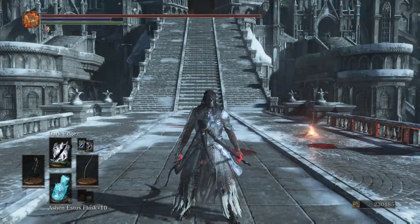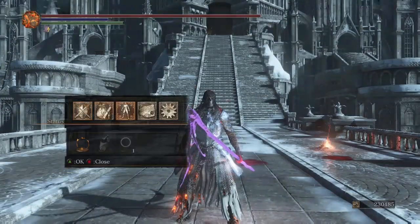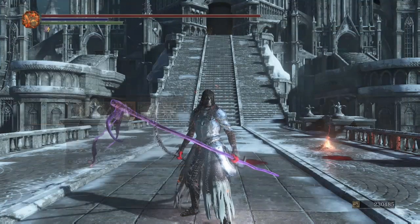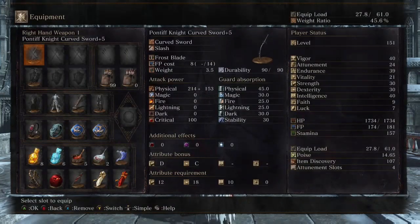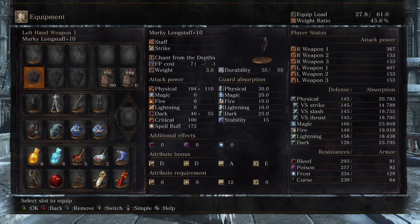Alright, welcome back everybody. Today I'm doing a build I've never seen anybody do before. Let's look at the specs: level 151. We have 40 Vigor, 24 Attunement, Endurance at 39, 21 Vitality, Strength at 30, Dex at 30, 40 Intelligence, Faith at 9, 7 Luck, 4 attunement slots. We are hitting for 367 with the Pontiff Knight Curved Sword plus 5 — pretty decent.